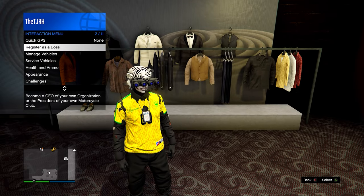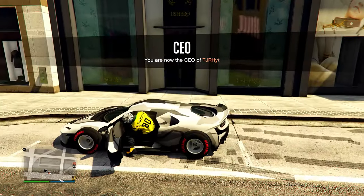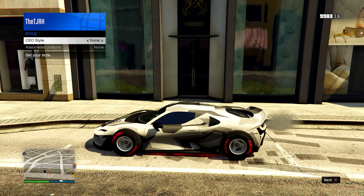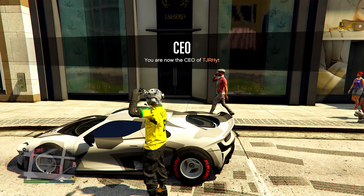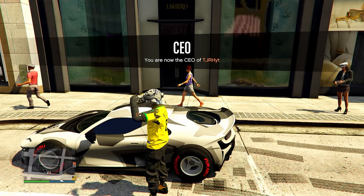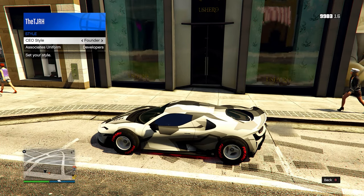From here, register as a CEO and then sit inside any car. Open up your interaction menu, go to your CEO style, switch one to the right then one back to the left. Exit the car, then hold right on the d-pad to put the visor down or up. Sometimes it won't work as it automatically puts the visor down — if that happens, set the visor to up, sit back in the car, then go to CEO style and switch one to the right then one back to the left.